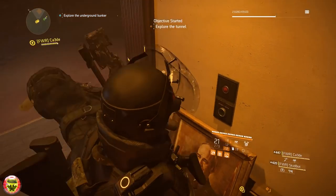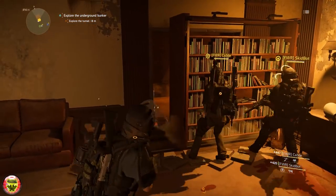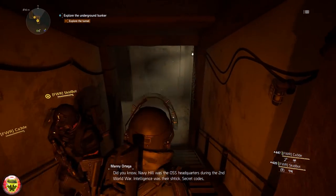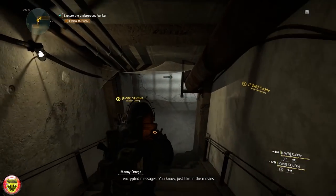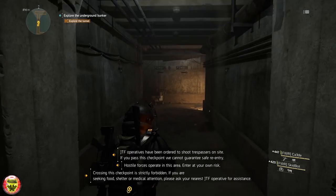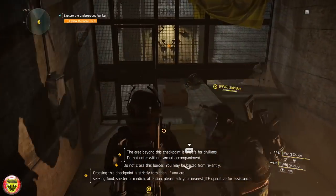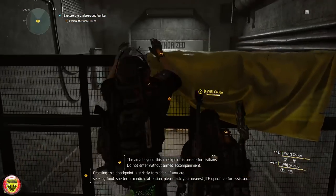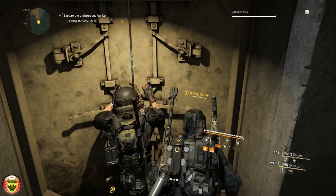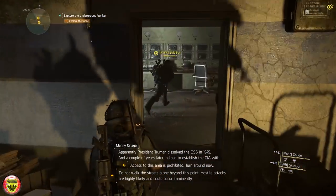Give it a moment for the bookshelf to open and proceed down the stairs into the passage. As you go down you will notice a fence — please jump over the fence where there is a yellow area. Go through the metal doors and you will get a whole history lesson in the Division. Proceed all the way to the end where you come out on the outside. Don't forget to loot along the way.